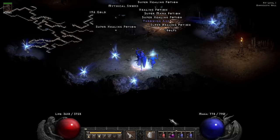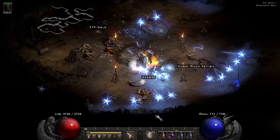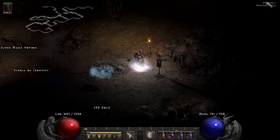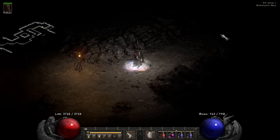Now when can you actually start speccing into this particular build? If you're in a full party you could go straight into it, putting your points at level 6 into Holy Bolt - you'll have to get carried by the rest of your team to get up to level 6, which only takes a little bit. But I would recommend in most instances going ahead and doing the standard Holy Fire type of build, getting up to around level 20-25, and then switching into this particular build.